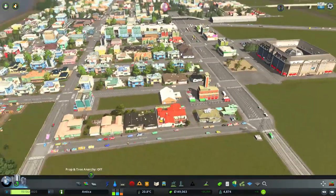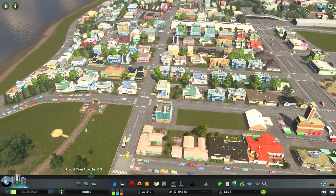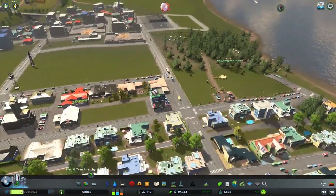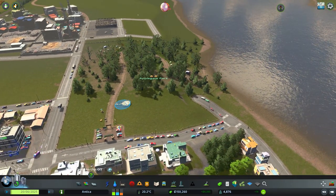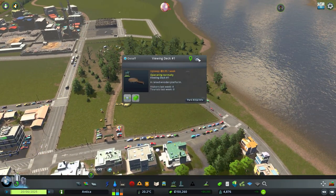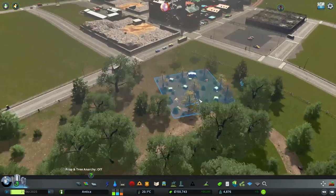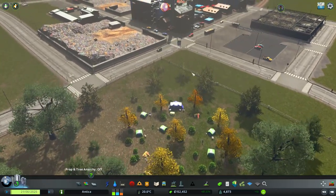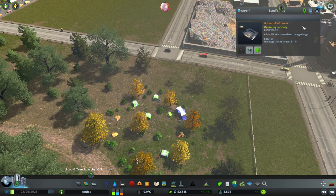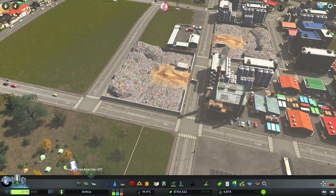I also expanded a little bit more the residential in here, and we will expand the commercial here later on. There were a few upgrades on the park - Applegate Park now has a viewing deck, as you guys can see. There will be other things - there's also a tent camping site. Unfortunately it's nearby a landfill, so that's something I have to take care of.